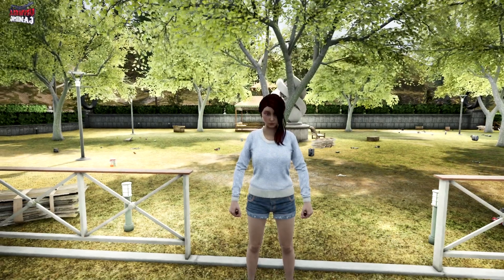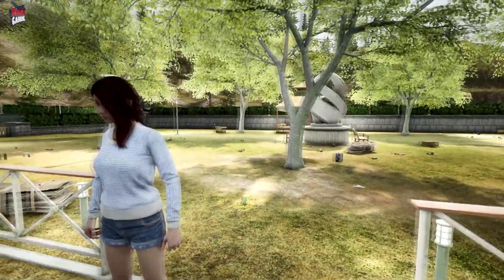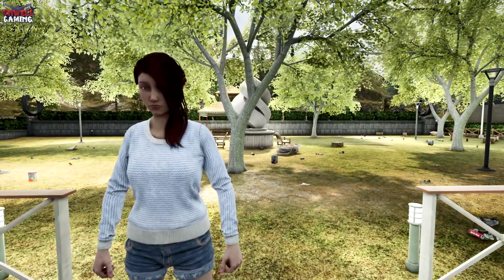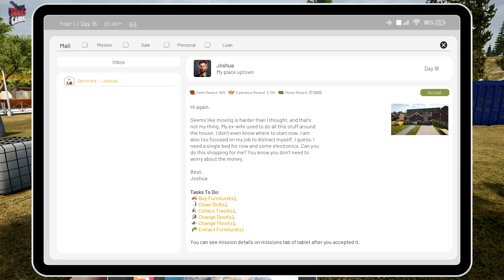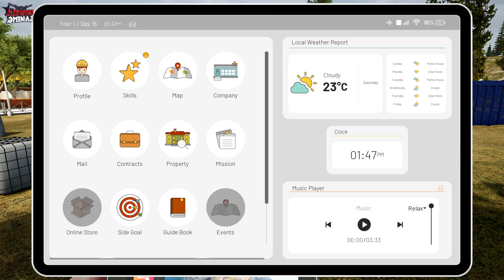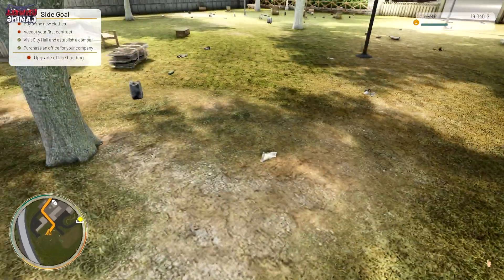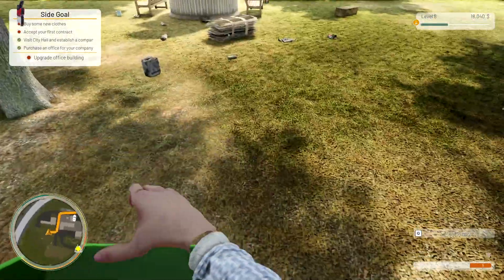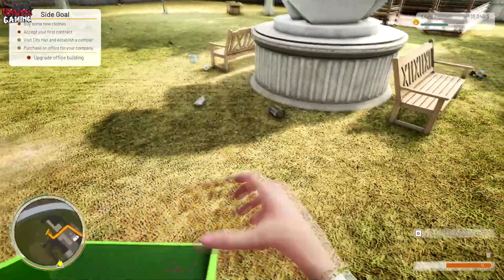Hey everyone and welcome back to Contractville. In this episode I plan on tidying up the rest of the mess which you can see behind me. Then we're going to compact some of the waste and go set it, and then we're going to check out this mission — well, email — a decorating job that we got to do. We get 37,500 for that. So yeah, we're going to tidy up this mess first and then start compressing the waste.